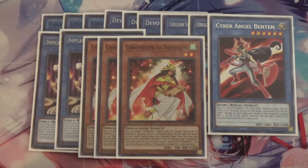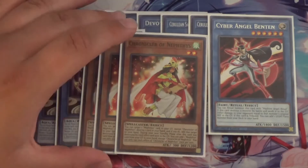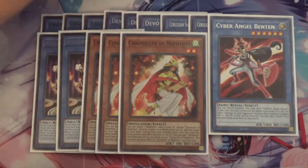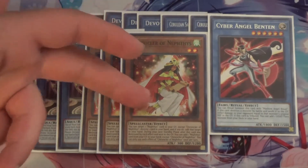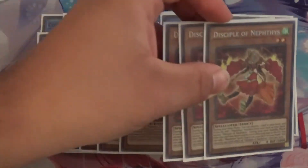Next, I run three Chronicler of Nephthys. With Chronicler, you can target one Nephthys card in your graveyard except Chronicler, destroy one card in your hand, and if you do, add that target to your hand. During the next standby phase, if this card was destroyed by a card effect and sent to the graveyard, you can add a Nephthys card from your graveyard to your hand. So by destroying it off the effects of Cerulean, Devotee, and others, Chronicler can add Nephthys cards from the graveyard back to your hand.